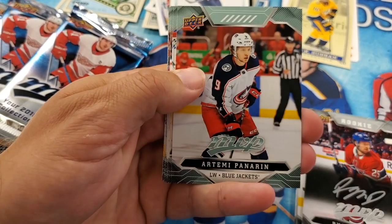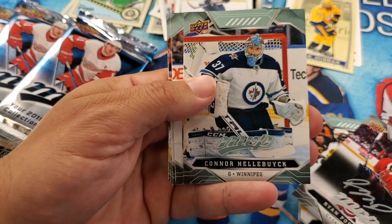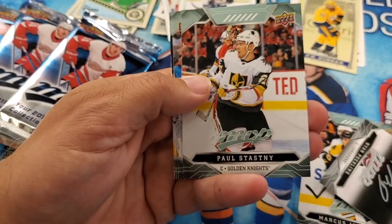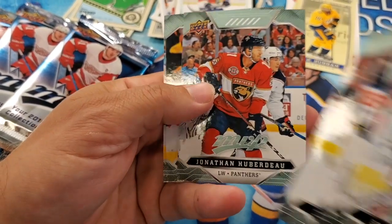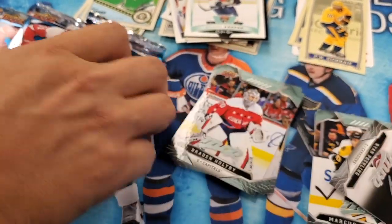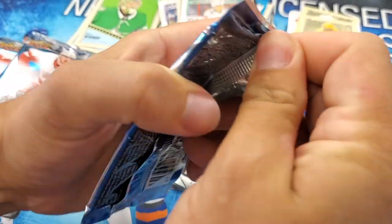Braden Holtby, Artemi Panarin, Connor Hellebuyck, Steven Stamkos, Paul Stastny, Jonathan Huberdeau, Brent Burns, and Kyle Connor. Base pack — gotta love that about the OPG, you at least get usually one or two inserts, maybe a retro.